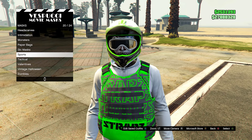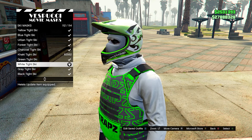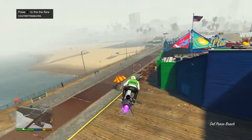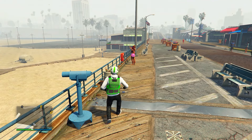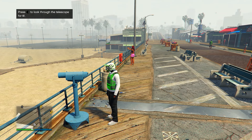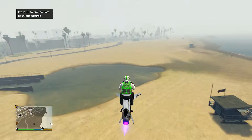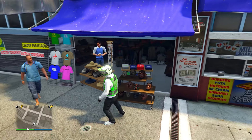At the mask store, go on the mask menu, head down to ski masks, and go for the white tight ski. Then go to the telescope on the pier. Do the telescope glitch — run by, spam right on the D-pad, and when standing still equip the outfit we saved. Run away and you'll notice the helmet, goggles, and mask all merge together. Save the outfit — that's outfit four fully complete.